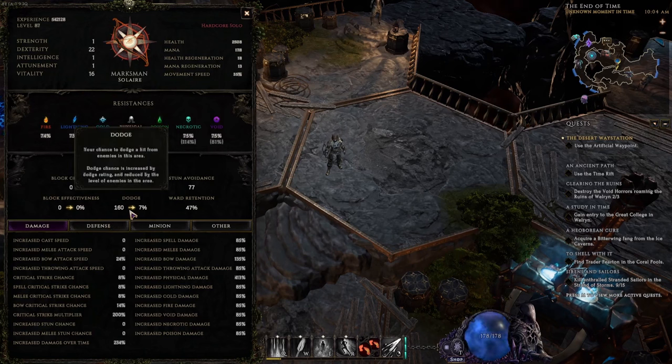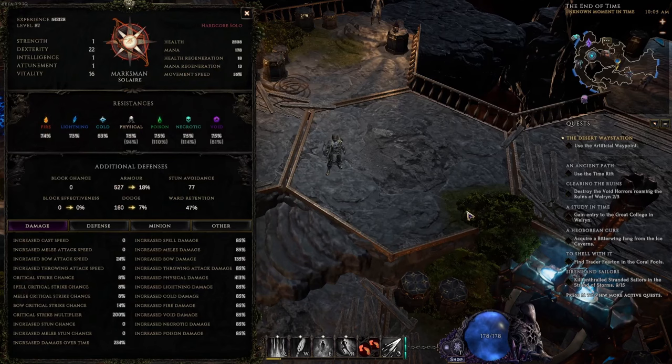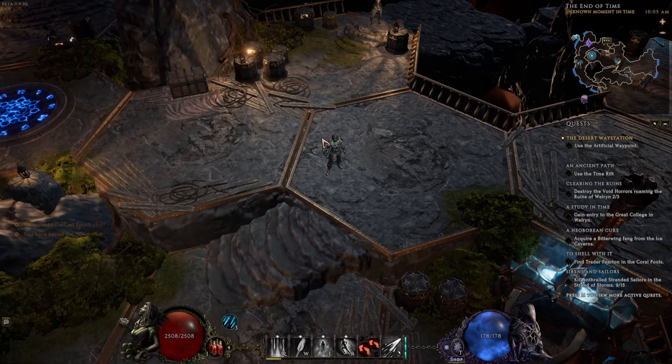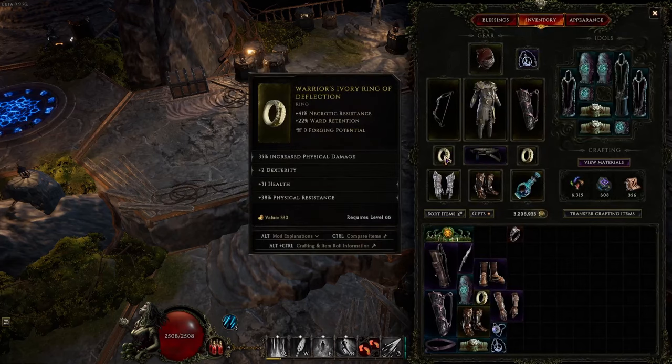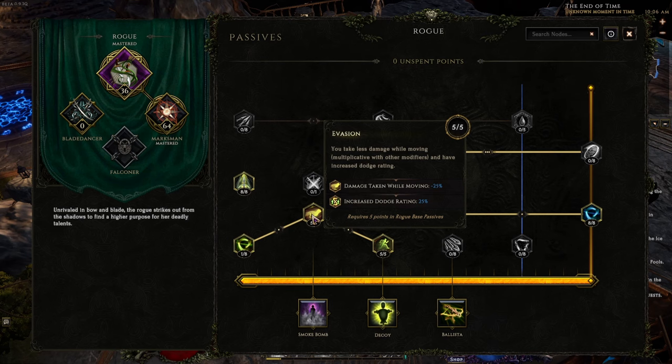If you have about 10 times more dodge than the area level, you'll have around 50% dodge chance. Dodge is a chance to fully ignore damage from hits, and there are sources of guaranteed dodges in the game. My build utilizes silver shrouds, a buff that guarantees I dodge the next hit, and I also gain ward when I do dodge. This is a dexterity-based class and I'm utilizing ward, so I use ivory rings which give a large chunk of ward retention as well as resistance as their inherent affixes — attributes that are generally difficult to get for the rogue class. Dexterity increases your dodge rating by a flat 4, and there are many instances of increasing dodge rating by a percentage as well.